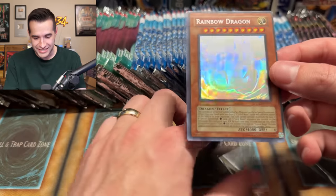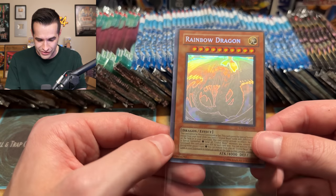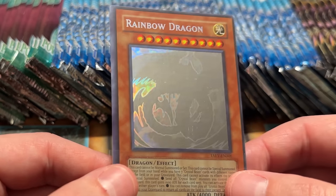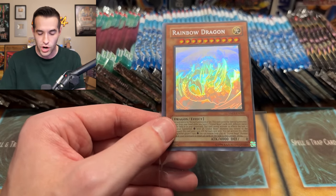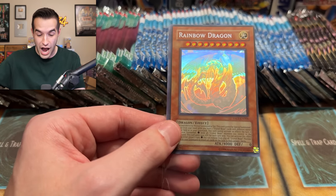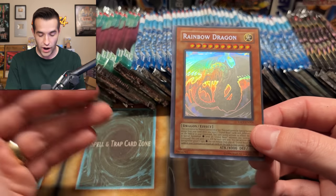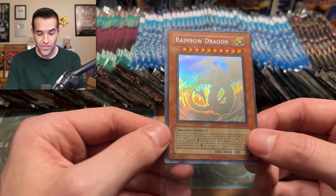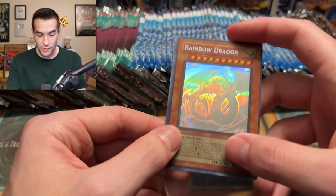No way! Oh, and look at the horrible centering — it's unbelievable. That almost makes it cooler. Look how off-centered this thing is — that is insane. It's almost miscut. A Ghost Rare Rainbow Dragon! Right as I mentioned it, being like we're not getting a Ghost Rare, and then immediately we pull it. Whoa — that is a huge Ghost Rare pull. A massive Ghost Rare pull. What an opening. Lars!